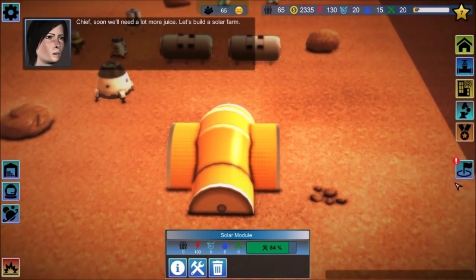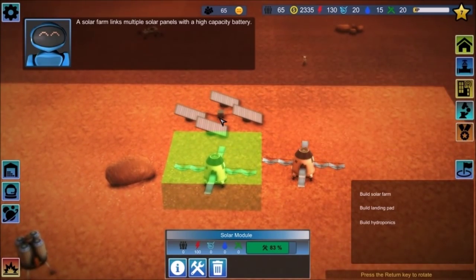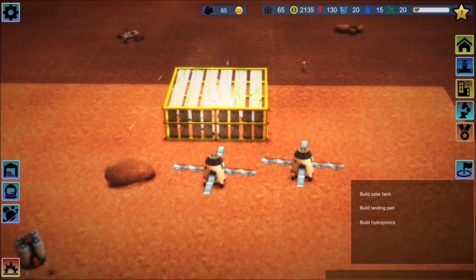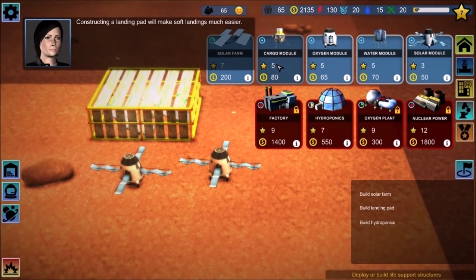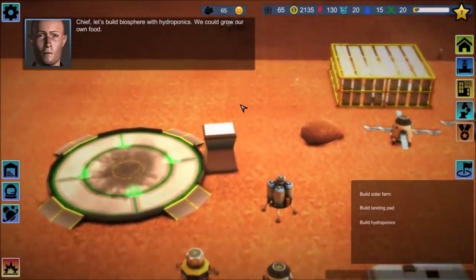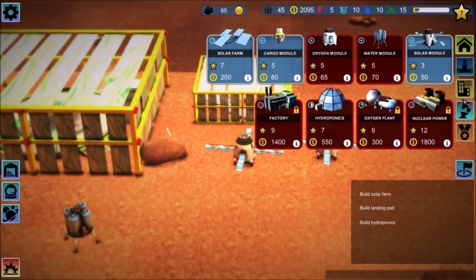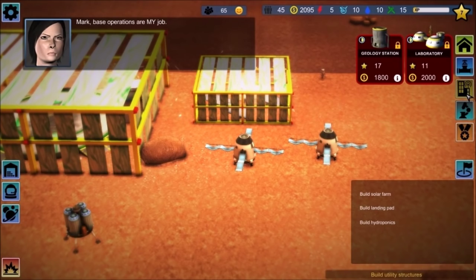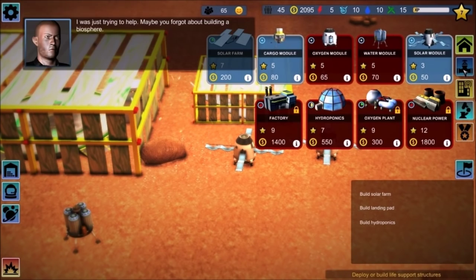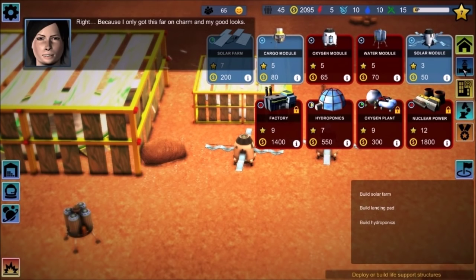Chief, soon we'll need a lot more juice — let's build a solar farm. A solar farm links multiple solar panels with a high-capacity battery. Constructing a landing pad will make soft landings much easier. Chief, let's build a Biosphere with hydroponics — we could grow our own food. Mark: base operations are my job. I was just trying to help. Maybe you forgot about building a Biosphere. Right — because I only got this far on charm and my good looks.